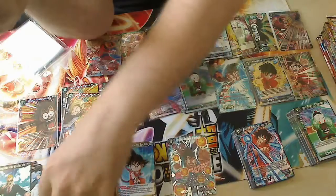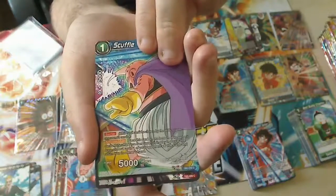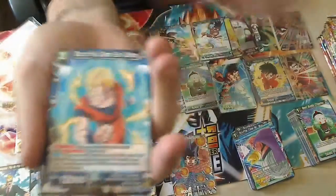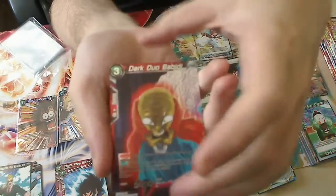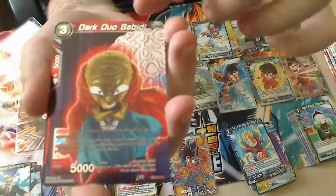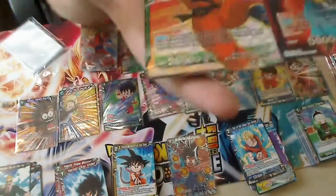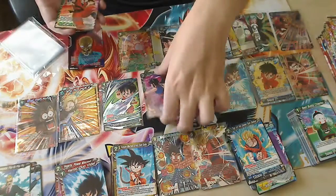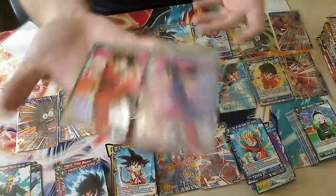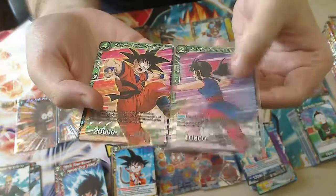Out of all the secrets, this is the least valued one, I think. But I don't give a shit - I pulled the fucking secret. Right, Boo, Majin Vegeta, go on. I got the fucking Bobbidi in foil - I recently just got him. The rare is Goku. Mate, I need to put those two together like that. And obviously that one goes with that one - as you can see, you can see Goku's foot on Chi-Chi's. So that's pretty cool.